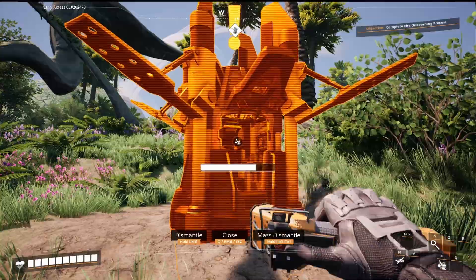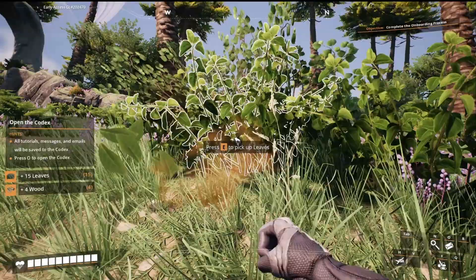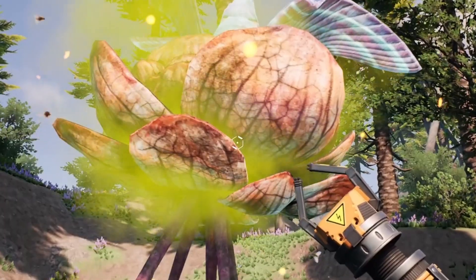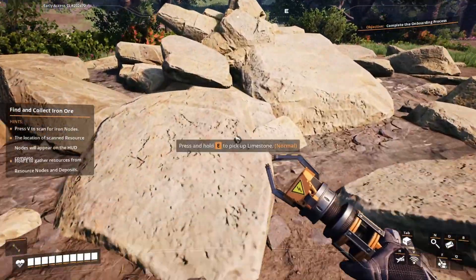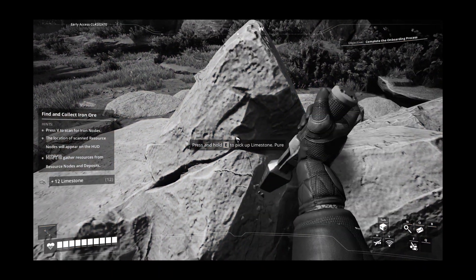Now I should dismantle my landing port — no escape anymore, only work. This place is so green, no one will blame me if I take some grass. You look friendly, wanna be my buddy? You could just say no. What's that — a limestone? Let's mine it. What a fortune that I always bring my chisel with me.